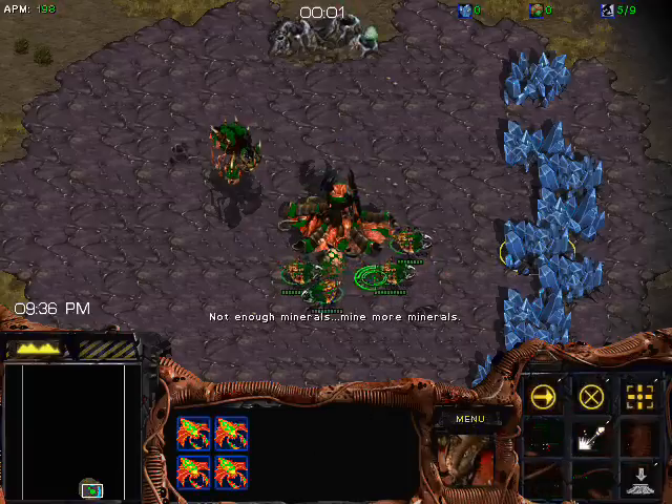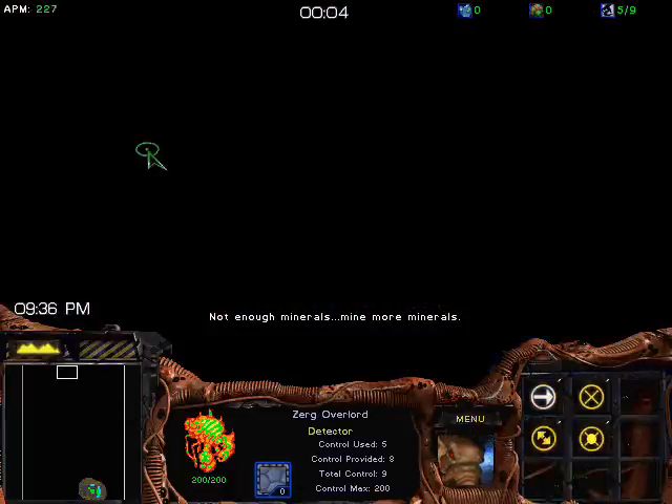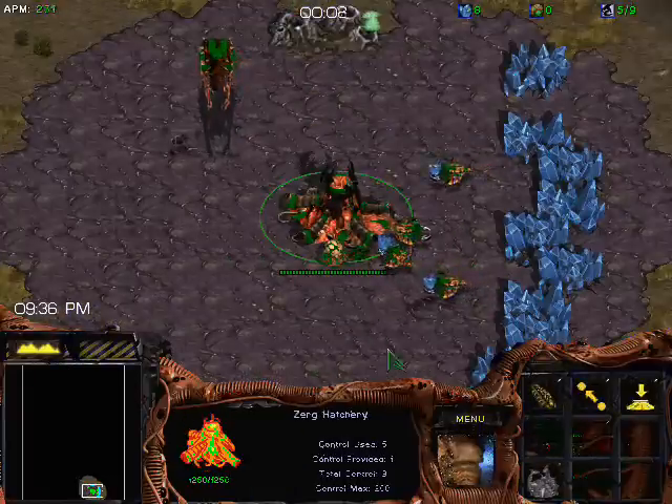Alright, I'm going to be talking about Zerg vs. Terran in this tutorial. You can see here the splitting of the drones, sending them all to a different mineral patch right away. This gets you slightly faster minerals.